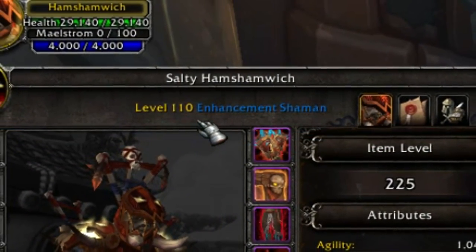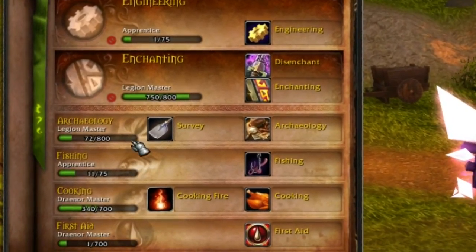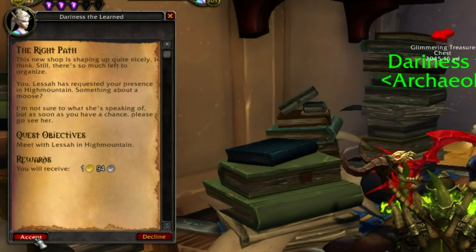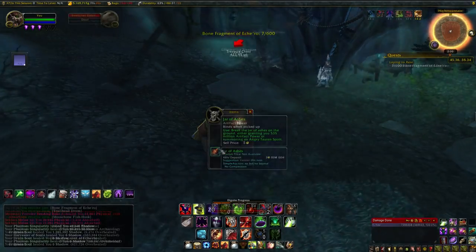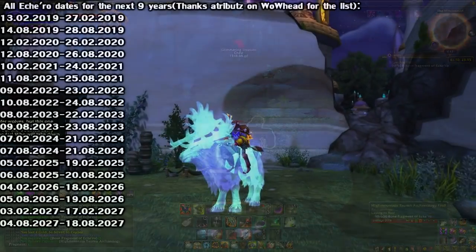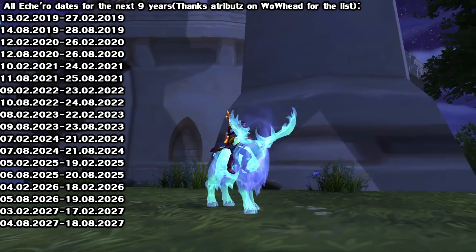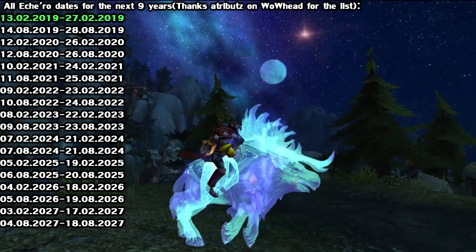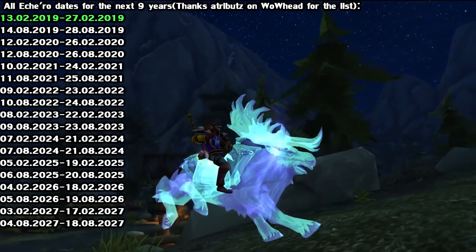Luckily, you only need to be level 110 to get this quest — no Archaeology skill is required, aside from just learning it as the base profession. The quest that leads to this mount is called The Right Path. You get sent to Highmountain and have to go around gathering bone fragments from dig sites. Really the only tough part is waiting for the quest to pop up, so here's a list of every upcoming date for the next nine years. The next one at time of recording is February 13th to 27th, 2019.